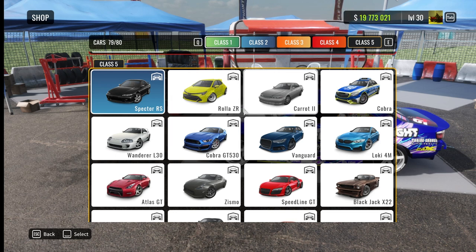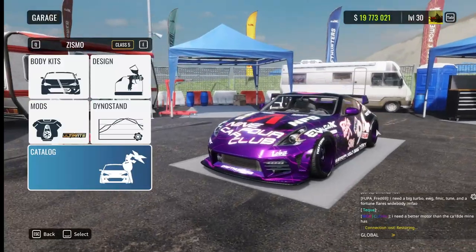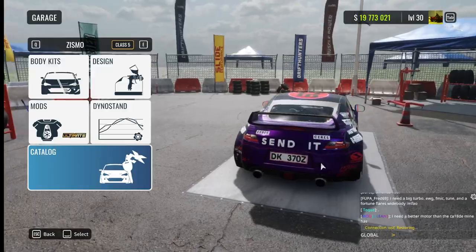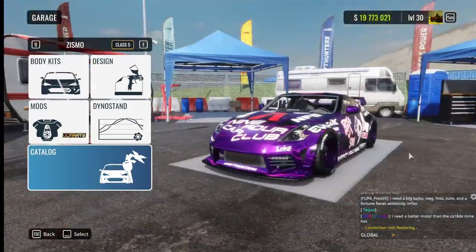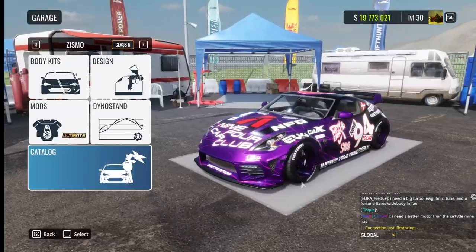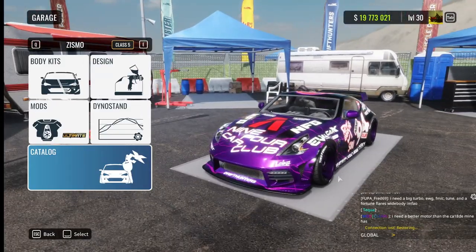The last car I would recommend to everyone — beginners, pro players, everyone — is also kind of an underrated car that not many people play with: the Z-Smith, the Nissan 370Z. It's a very nice car and very underrated — I rarely see people use it. It's beautiful and I love to drift with it. There was also a time when this car used to be my favourite. So yeah, that was basically it for the top 10 cars.